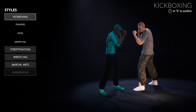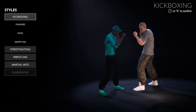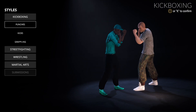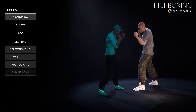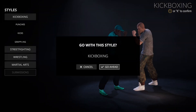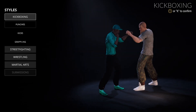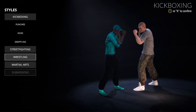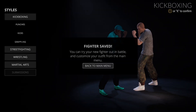I'll do Kickboxing with this guy. I'm gonna go Kickboxing. So if I want to go Kickboxing, I click A or X or whatever, and I press Y or triangle, and then go with this style — Kickboxing. You can only pick one fighting style, so that's very unfortunate, but that's the way it is.